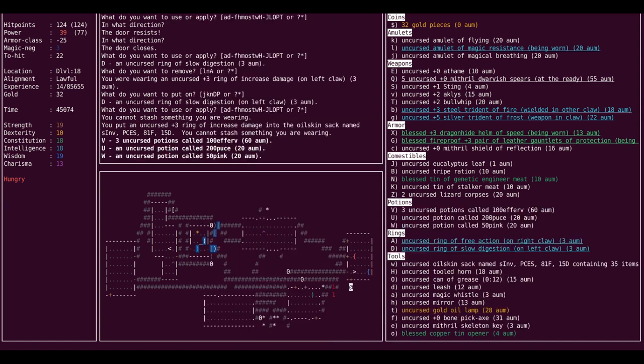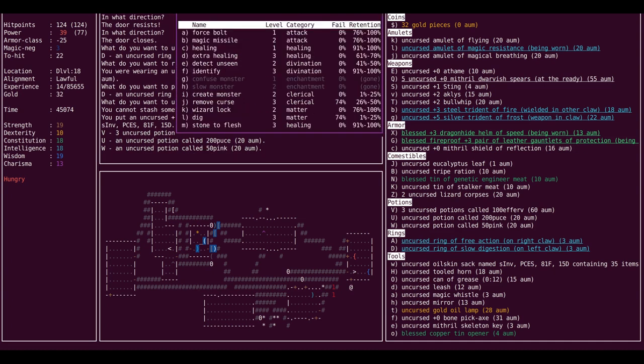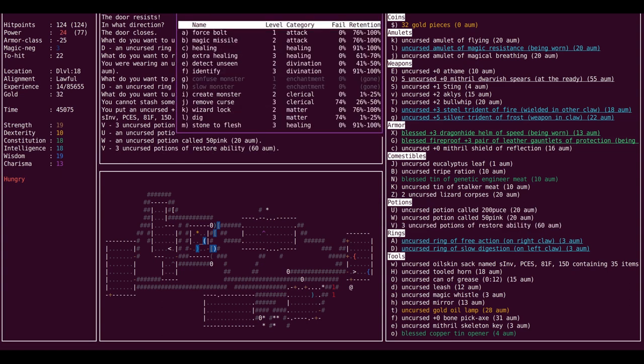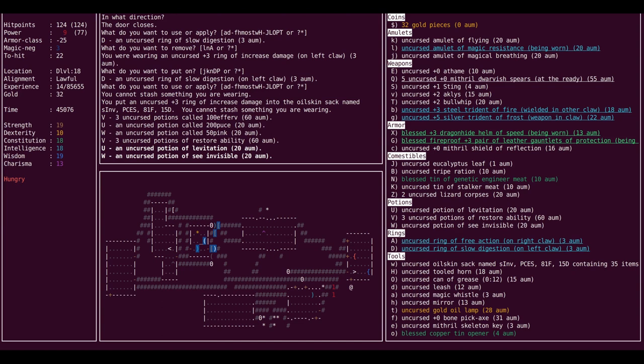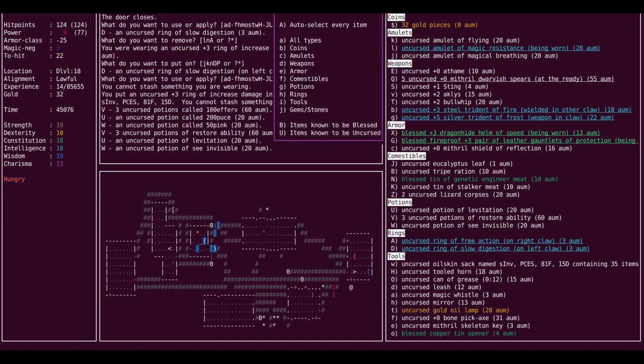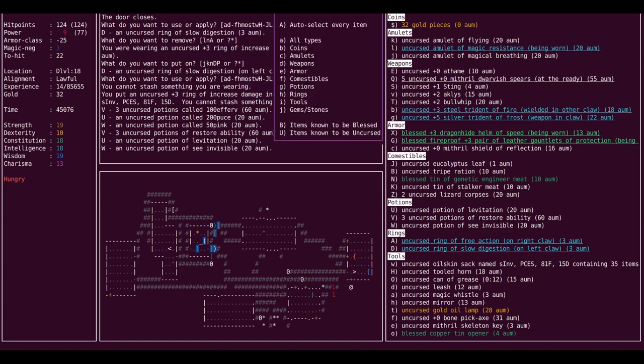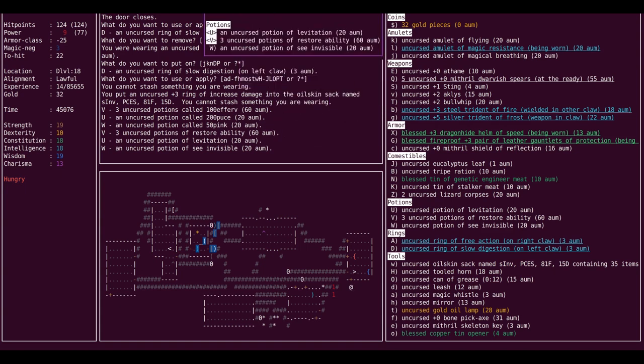So I have two potions of water, plus three confusion is five, plus one blindness is six, plus three fruit juices is nine. If I can find a place to dilute those... Restorability — that's great, you always want some of those. Levitation and see invisible. Levitation I will keep as well. The see invisible is useless though.